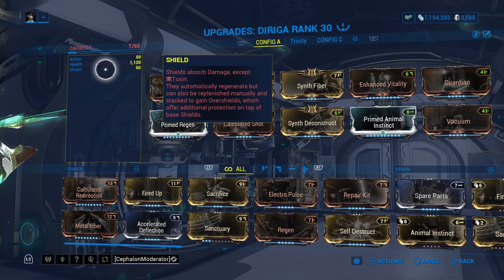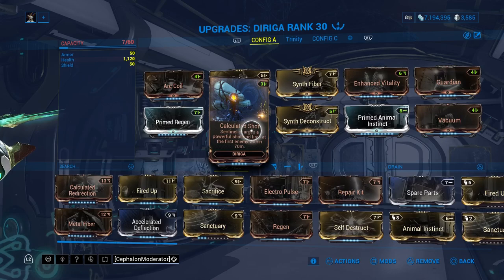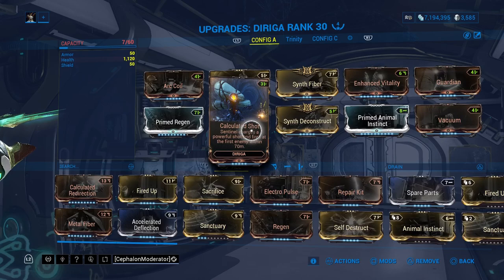Let's talk about some other pets to be on the lookout for. Deriga — I think it's very good because it has Calculated Shot, which gives the longest companion shooting distance. It will be shooting at enemies all the time, even enemies you don't even see. 60 to 70 meters range is really outstanding.